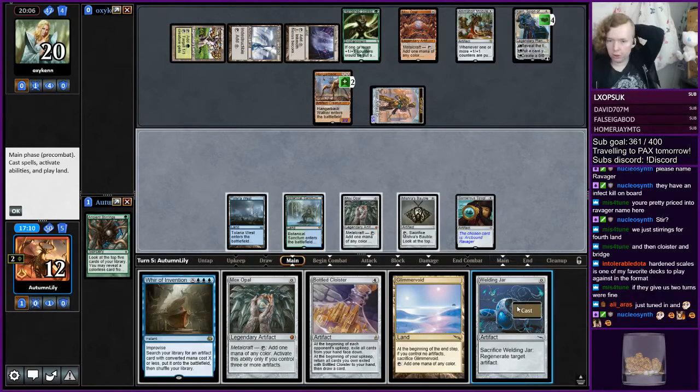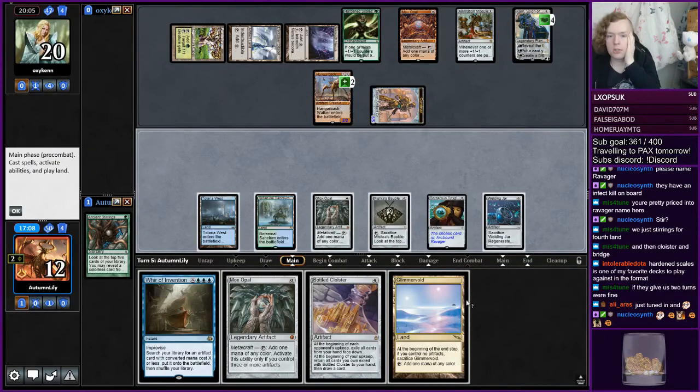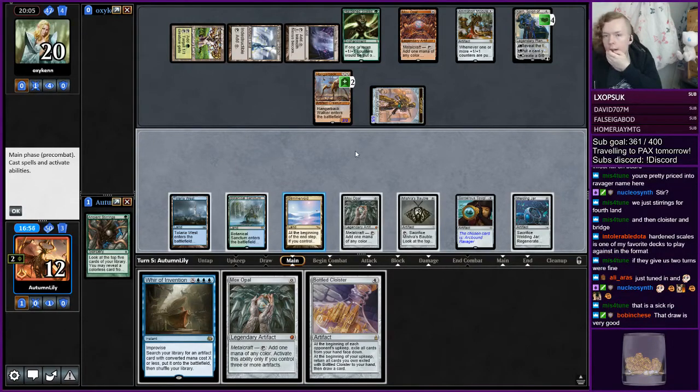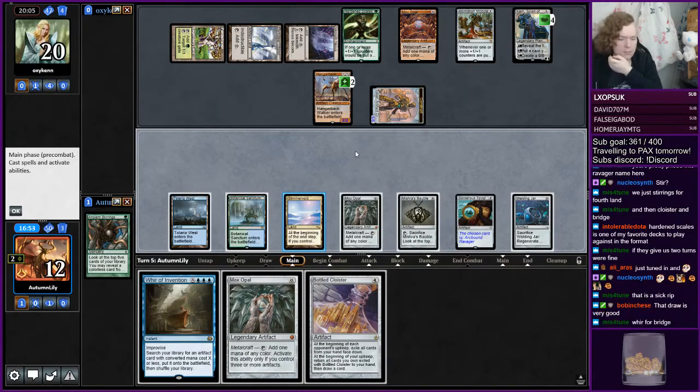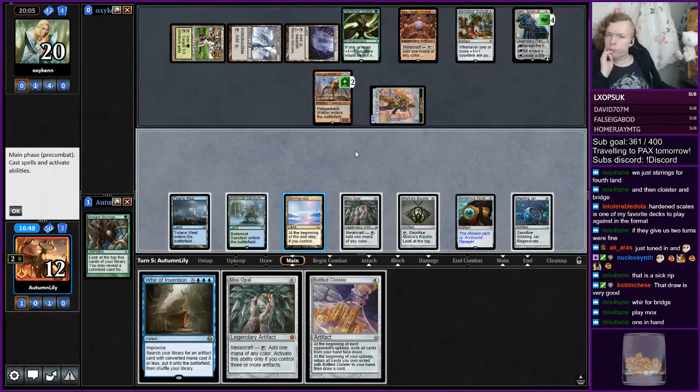Is that the literal perfect draw? I believe that draw is amazing for us. That's so good — that's a very sick rip. Do I have to bridge this turn? I guess I probably do — it gives me a bit more time against Ballista, like a tiny bit more time. I'd like to get the Cloister going as soon as possible, but...